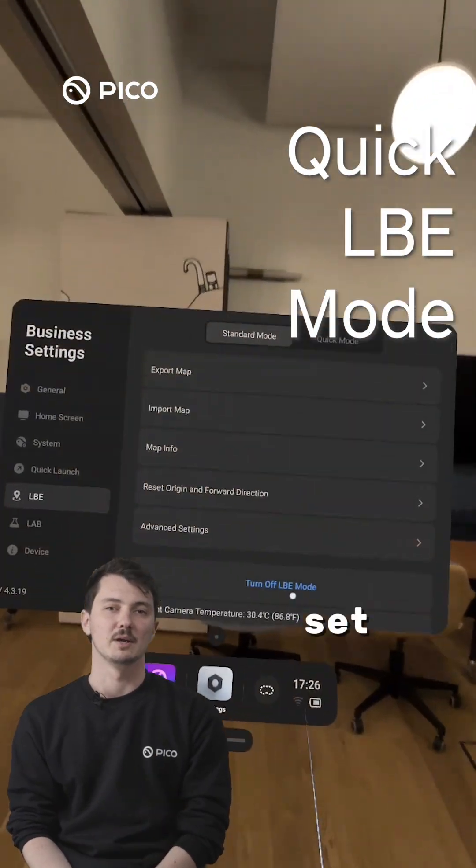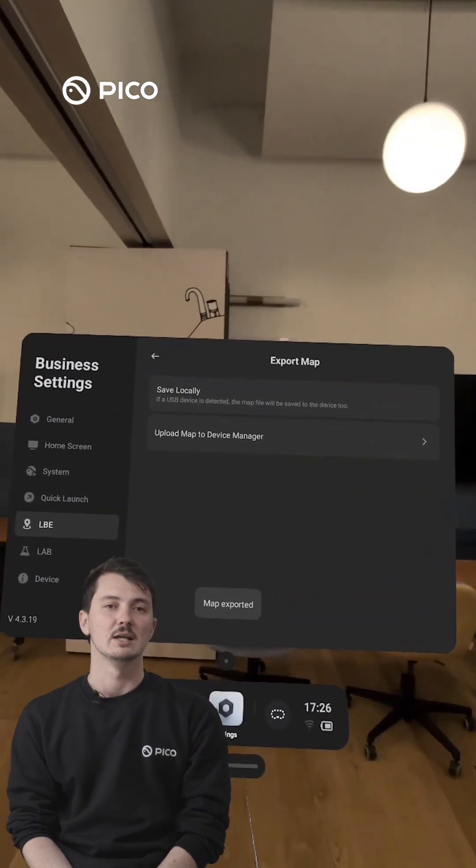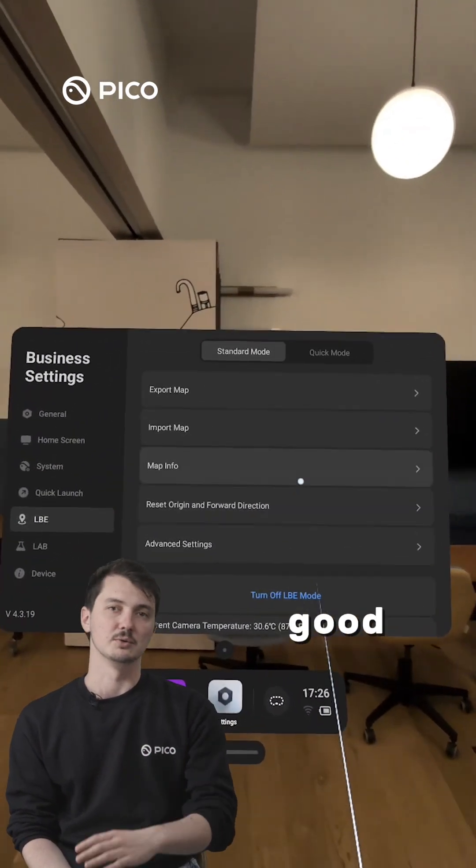Improved tracking speed with Quick LBE Mode — set up new play areas within seconds. Simply define the dimensions, set an origin, and you're good to go.